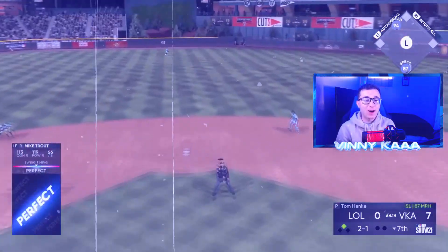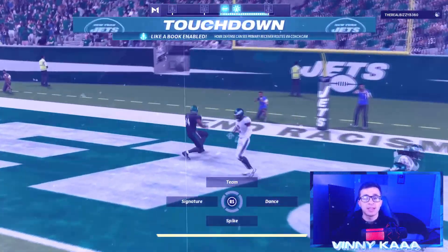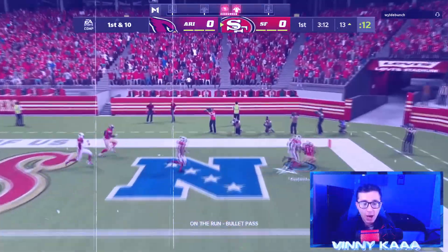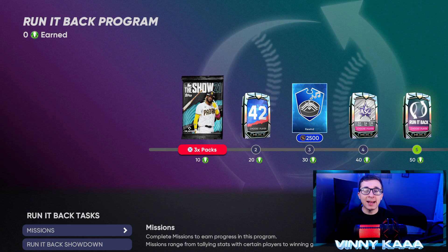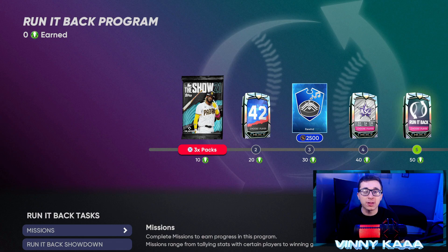Let's get it. Ladies and gentlemen, I am back on MLB The Show 21 Diamond Dynasty. Today we're going to be covering the new Run It Back program in Diamond Dynasty, breaking down every single card in the program, breaking down all the rewards, and seeing how you can complete this program a little bit quicker. We have 14 new cards to cover along with some other rewards. So let's get right into things. 100 points will max out this Run It Back program.